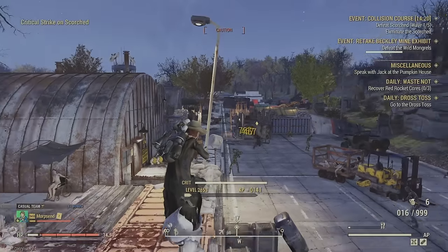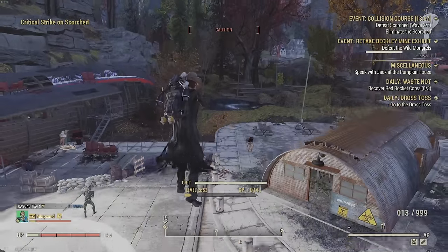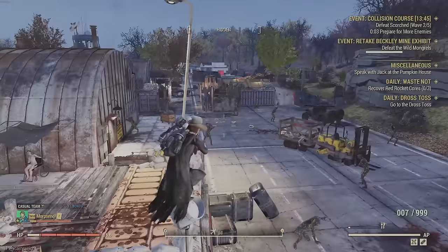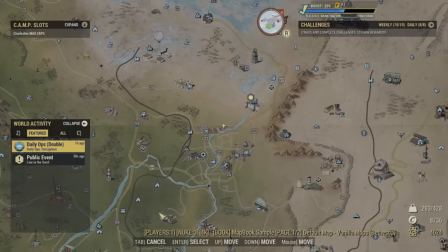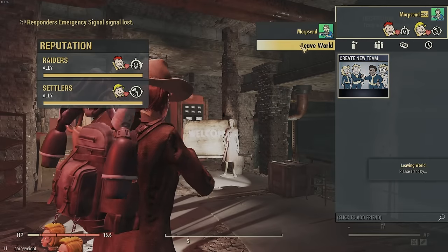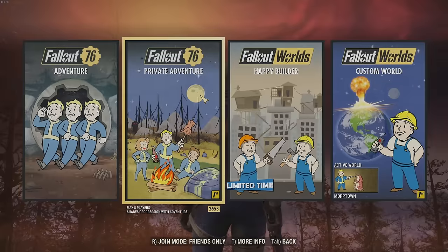During the event, definitely keep your eye out for different public events that will have Scorch come out. If you're going to be fighting the Queen, a bunch of different Holiday dudes can come out. Wine in the Sand is another really great place to have the Holiday guys come out. Other ones like Always Vigilant I've had great luck with. Distant Thunder — it's a trap. Another really great one is Collision Course, which can actually be triggered.